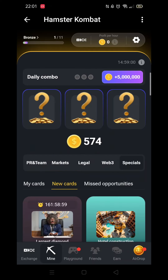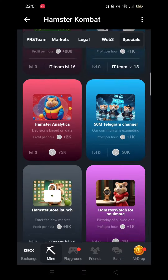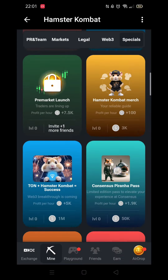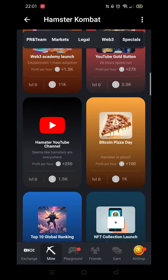When New Cards loads, it's time to find the Bitcoin Pizza Day card. Keep scrolling down until you see it, then open it up.